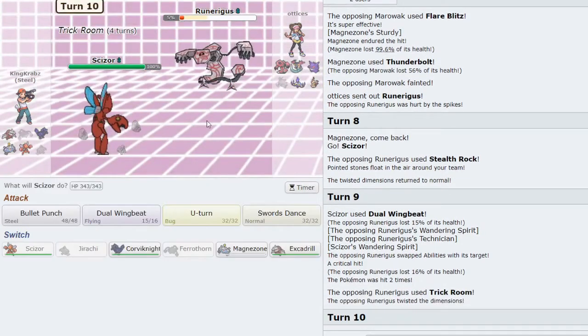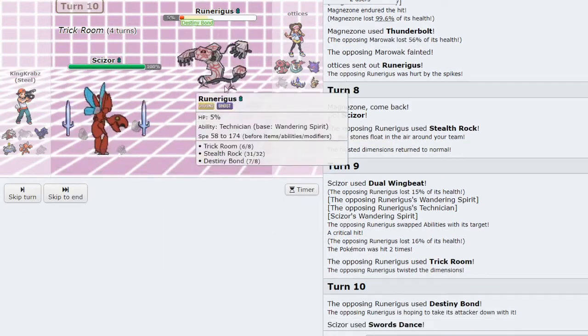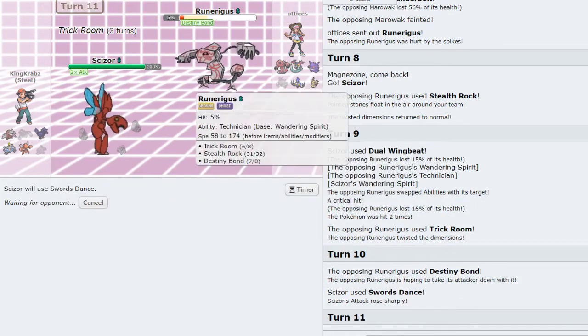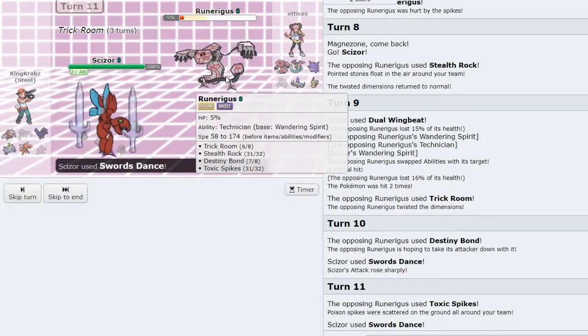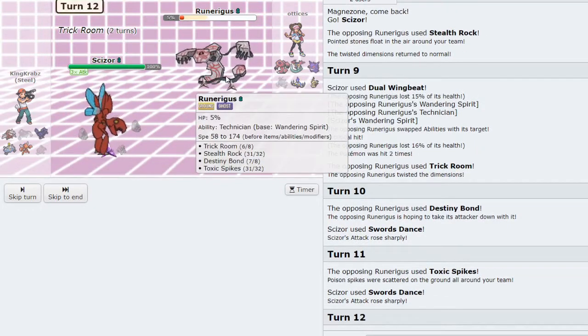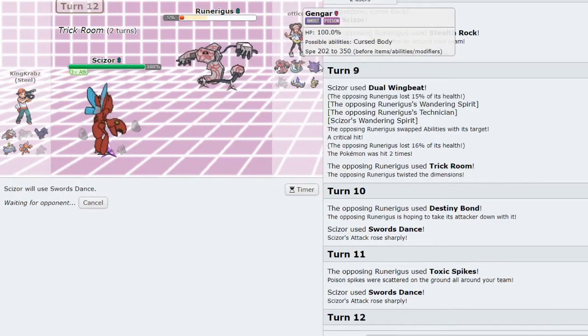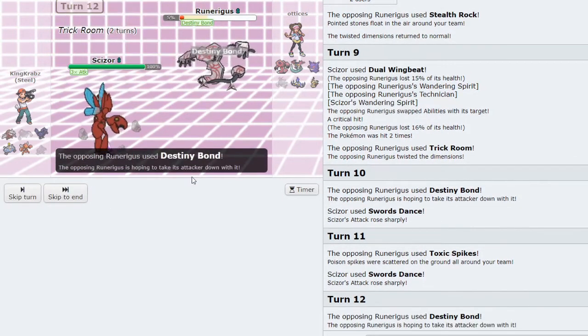I'll go Scizor here — hopefully they don't Wisp me. They just go for Stealth Rock, so I try to land a Dual Wingbeat to take it out before Trick Room goes up — unfortunately it gets Trick Room off anyway. I Swords Dance to wear out the Trick Room turns. Thankfully Toxic Spikes does nothing to me and this Pokémon doesn't threaten me whatsoever. Bullet Punch tears holes through their team even without Technician due to Wandering Spirit.